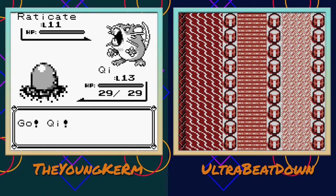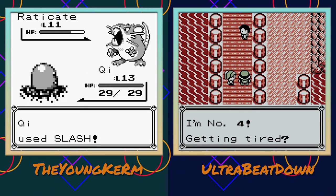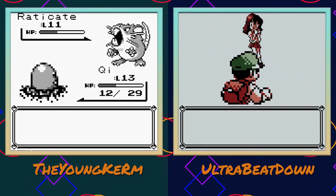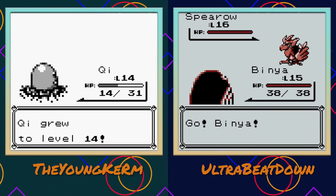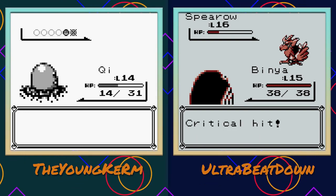I'm running into random trainers and trying to avoid them. I got my crit! Key, you're going down with an Ice Punch for sure. But it lived and I killed the Raticate, so my life continues!